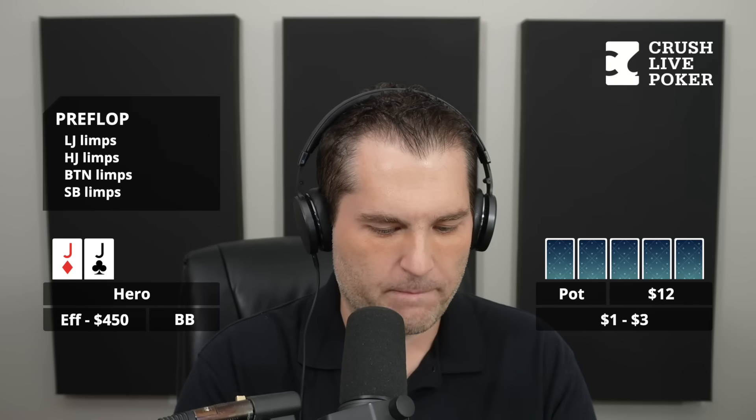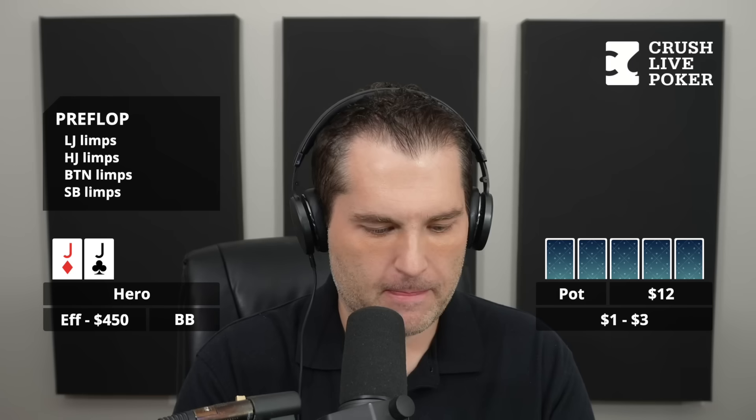So I would say $450 is probably the effective stack to use. I have Jack of Diamonds, Jack of Clubs, and I am in the big blind. It folds to the low-jack who limps, high-jack limps, cut-off folds, button limps, small blind limps, and then Hero raises to $35.